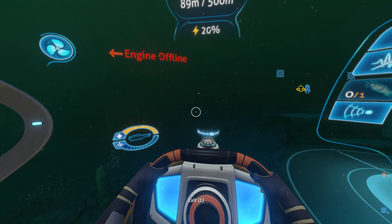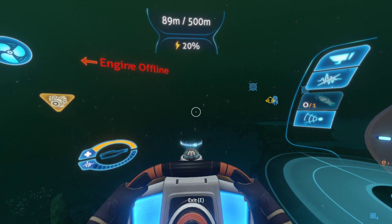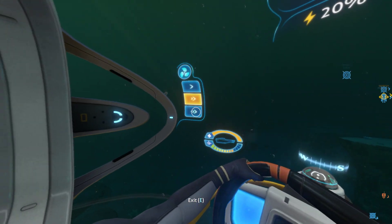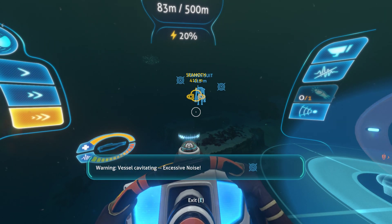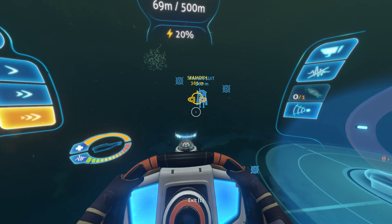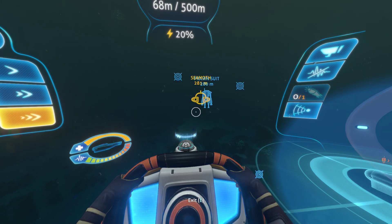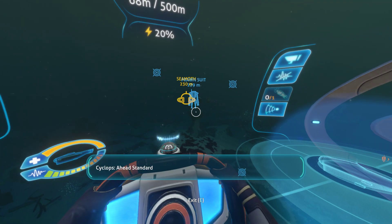Right let's head back to base, because we are at 20% and I need to get this guy back to base so I can charge the batteries. How far are we away? Okay - ahead flank, emergency speed. Warning - vessel character, excessive noise. Let's get there as soon as possible. And then we can actually probably end up calling it a day on that. Warning - engine overheat. Head standard.